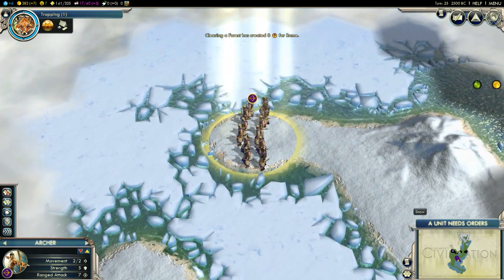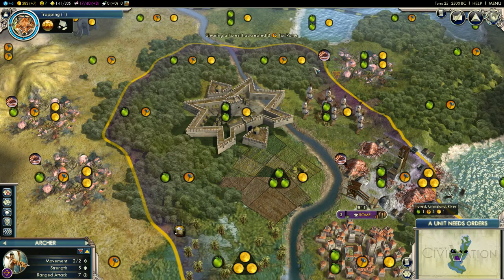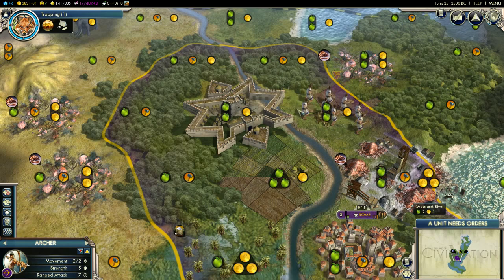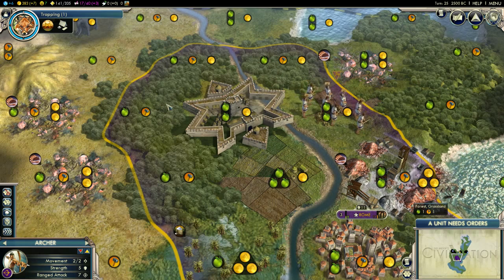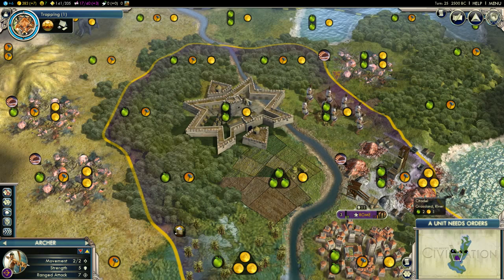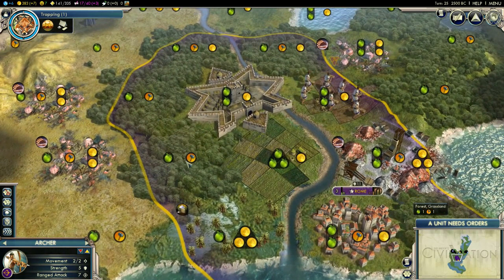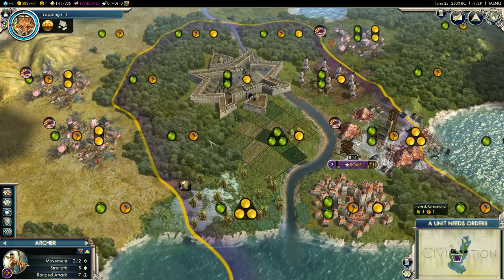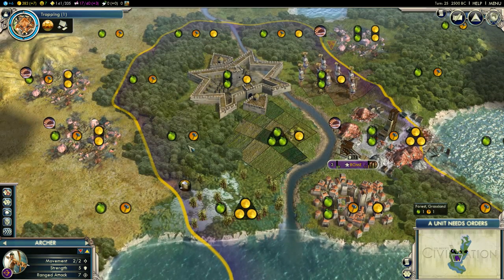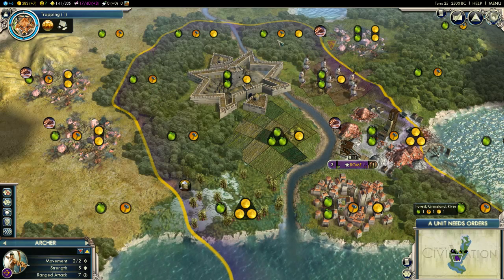That is a citadel — it's basically what you get for a great general. You can place them down and get loads of bonuses for other units inside, such as 50% extra defense. It's a good way of defending yourself and also expanding your borders. You can see I've expanded it — now I've almost got activity over here, so I can build and cut down more lumber and wood, and build farms around here as well, which is pretty cool.